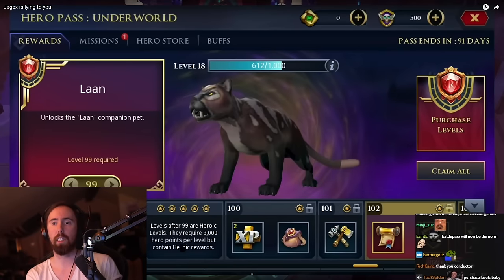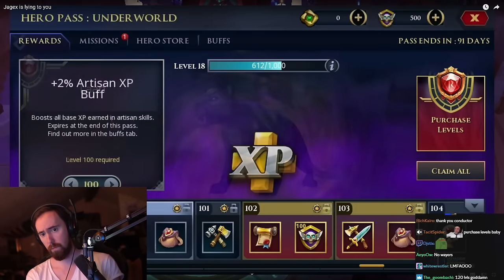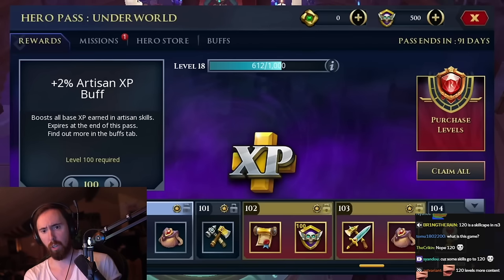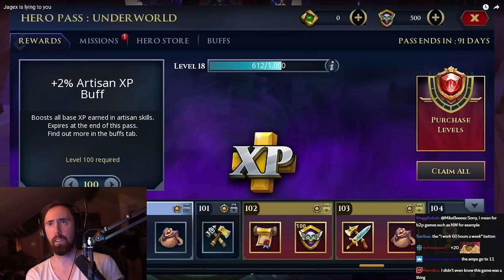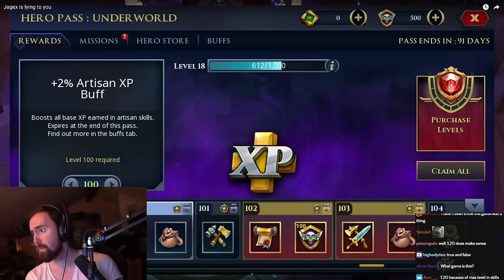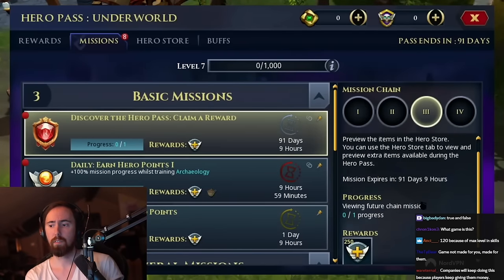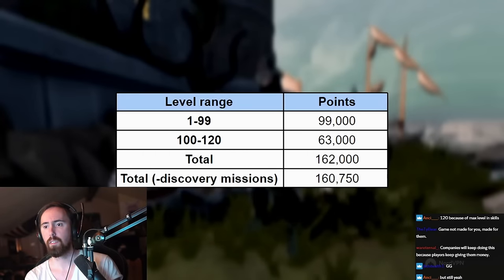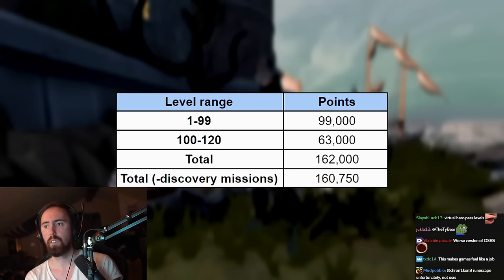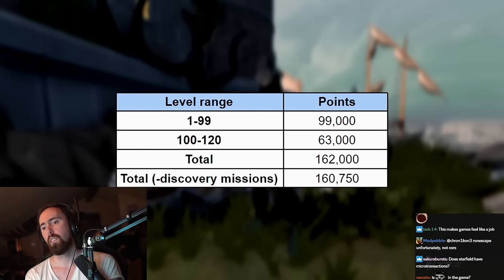It's not enough to have a hundred levels — there are actually 162 total levels, with the last 21 levels (100 to 120) each requiring 3,000 points. There's also a discover mission giving you 1,250 points just for exploring the interface. In total, you need to gain approximately 160,750 hero points to complete this Hero Pass.